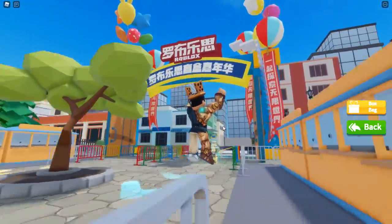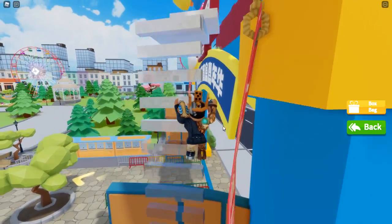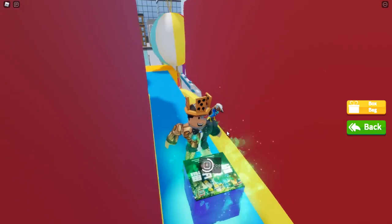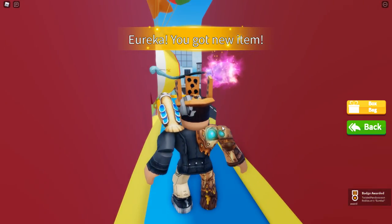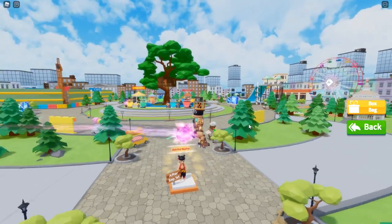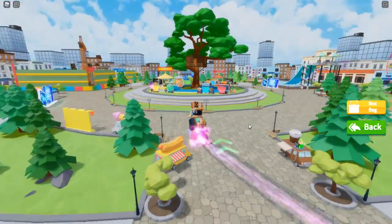The first item is on top of the Roblox sign in Chinese. You've got to go to the top here with this invisible glass platform. With your first unboxing, you get the Eureka award. We have unlocked a witch's broom, which is going to make things a lot easier because we can roam around the entire rest of the map.